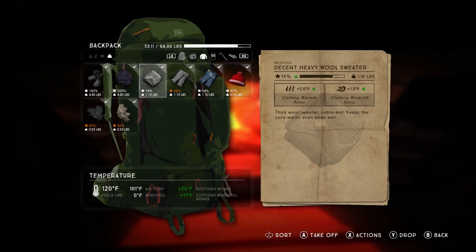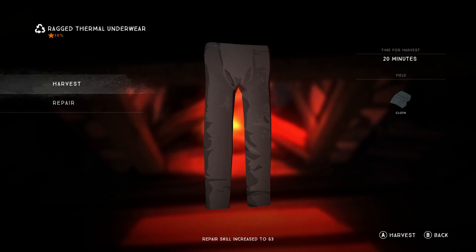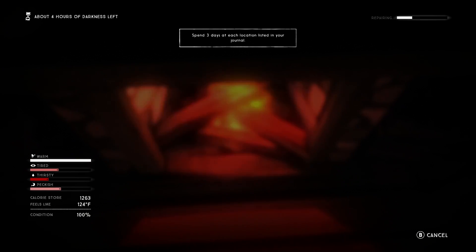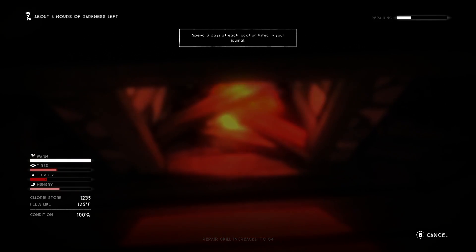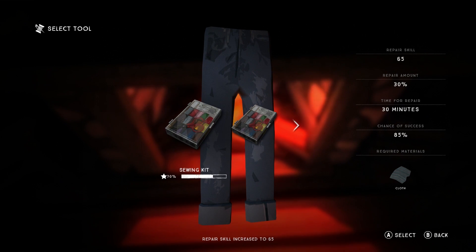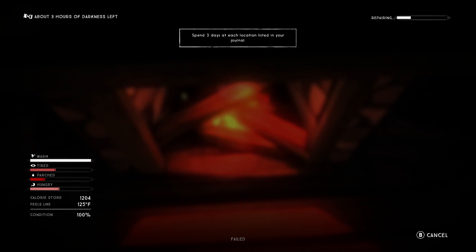Let's make it four hours sixteen because we're going to be here for a little while. I'm going to try to repair everything I can so we're out there in the best clothing possible. It's not going to be the best clothing, but at least what we have will be in relatively good shape. Trying to get everything up to 100% if we can, because that'll really help on the journey — staying warm, staying out of the cold.